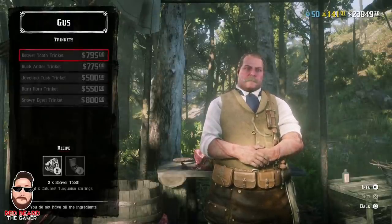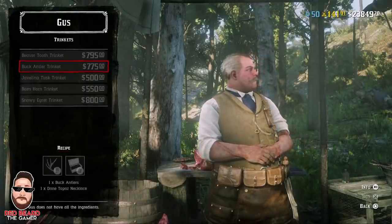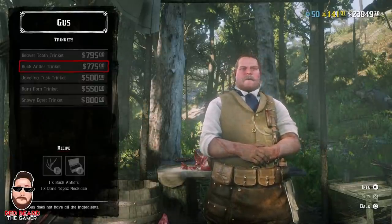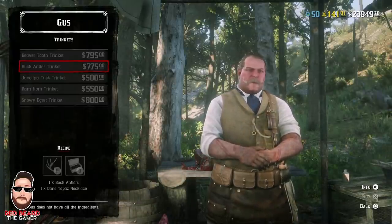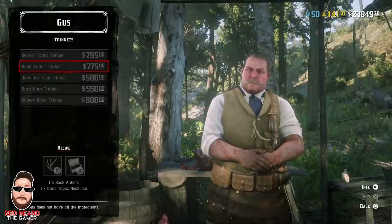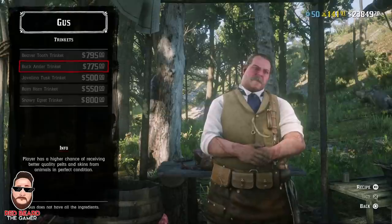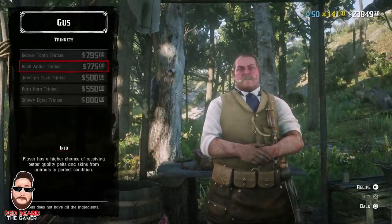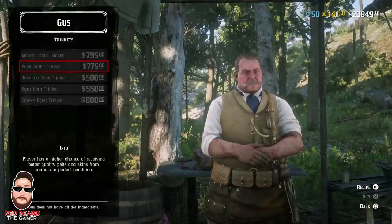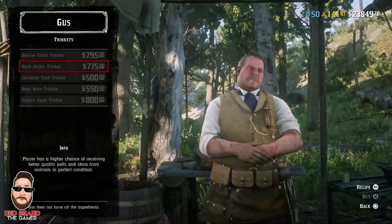Once you go to trinkets, go down to the buck antler trinket. It's $775, which I know right away — a trinket is almost $800. Forget about that for a second. What's really good about this is that it helps spawn more perfect pelts and perfect animals. And what's great about this, as you can see, if you hit R3, it talks about what each trinket is. It says the player has a higher chance of receiving better quality pelts and skins from animals in perfect condition.